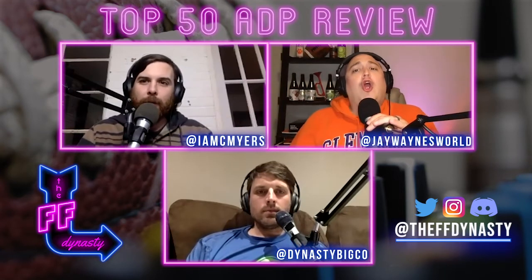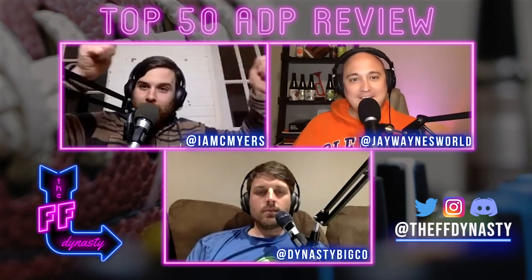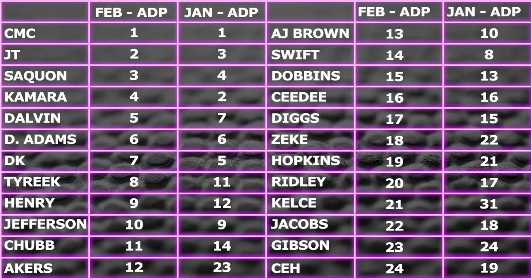Round one — CMC remains the supreme leader holding it down at the one spot. Jonathan Taylor jumps up another spot to two. Saquon moves up to number three, Kamara moves down two spots to four, Dalvin jumps up into the area where he probably should be. Davante Adams stays pretty much the same, and DK falls down to seven. I was having a hard time taking DK at five ahead of Dalvin.